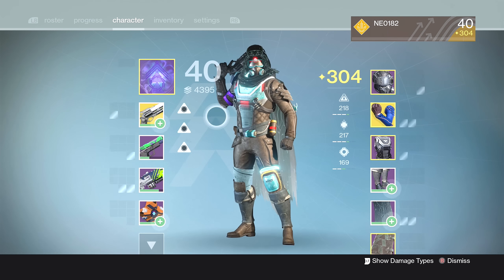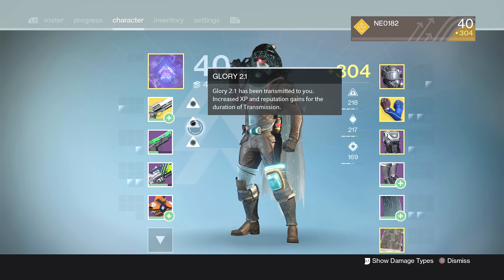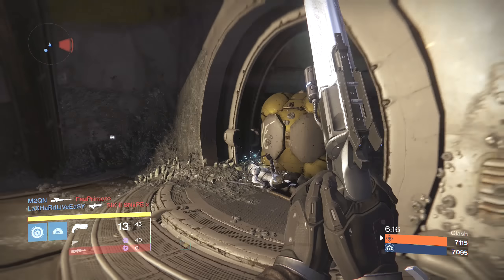In total there are five buffs right now, called brilliance, glory, splendor, magnificence, and fortitude. It's also possible to get these infections in PvE modes like strikes and raids, but it seems to be unclear how to get them for sure there.